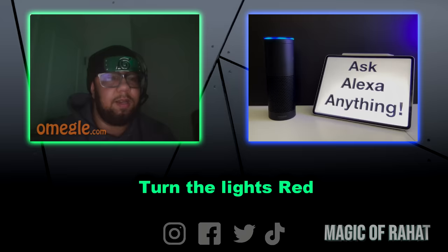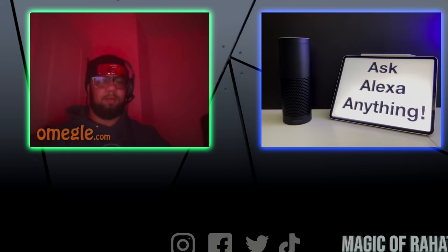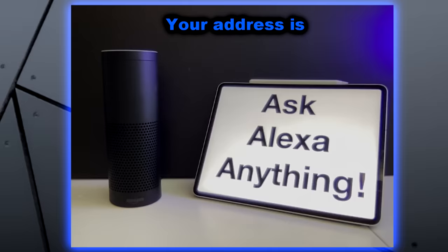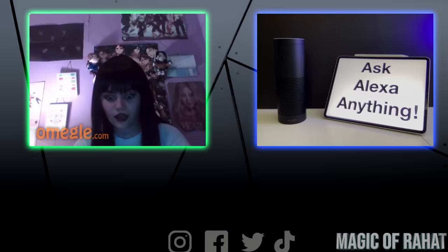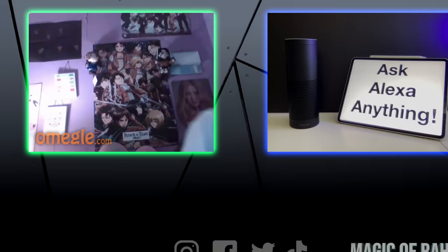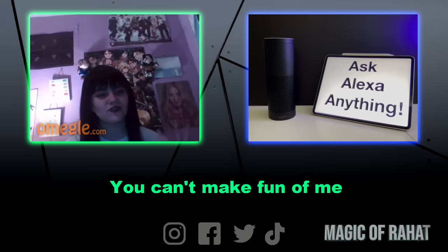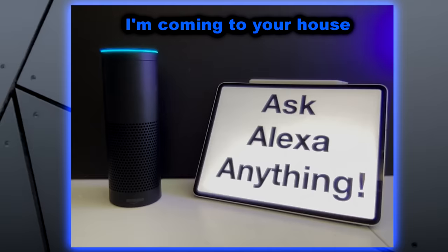Turn the lights red. 'Turning your lights red.' What the heck? 'I'm coming over.' I'm inside the closet. 'Alexa, I don't have a closet — I think you're at the wrong address. Do you need my address? I'll give it to you. Your address is —' I don't have a bathroom — just kidding. Do you live in a box? 'How did you know?' Am I stupid? 'Very yeah.' Tell me a scary story. 'I'm coming to your house in Oxford now.'